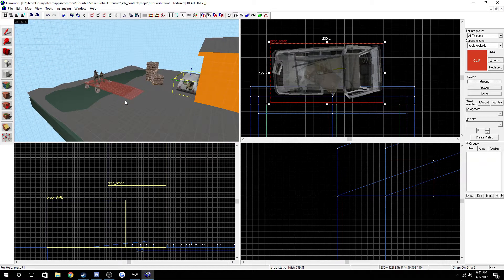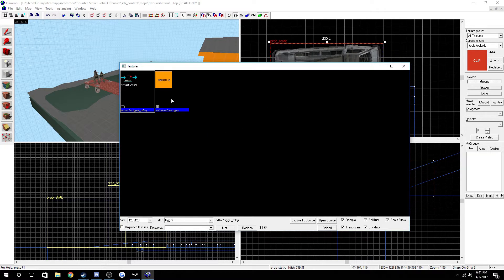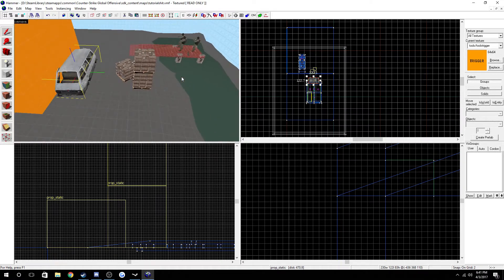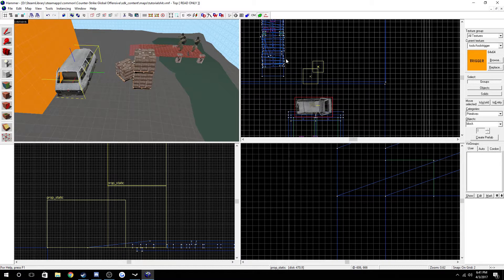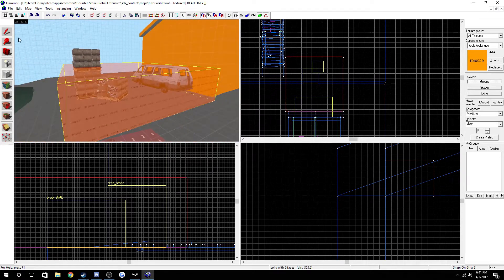Getting into it, the easy part is obviously going to be making the defuse part, and this part is really simple. All you have to do is go to your textures over here and type 'trigger'. Once you've typed trigger, you can simply go to where your bomb site wants to be and just drag over it like this, and bam, hit enter.